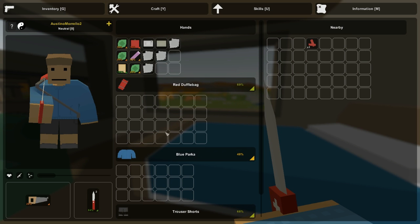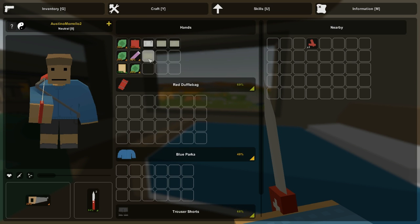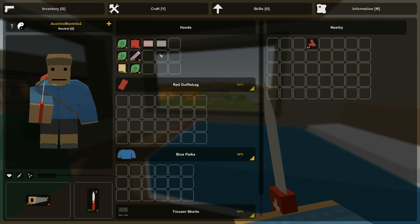Why did I not grab that duffel bag? I'd rather wear the duffel bag. Salvage that, salvage that. Now let's use all this — make some rags, make a bandage. Now we can stop our bleeding! Salvage that, craft that. Yay everybody, we now have a dressing.